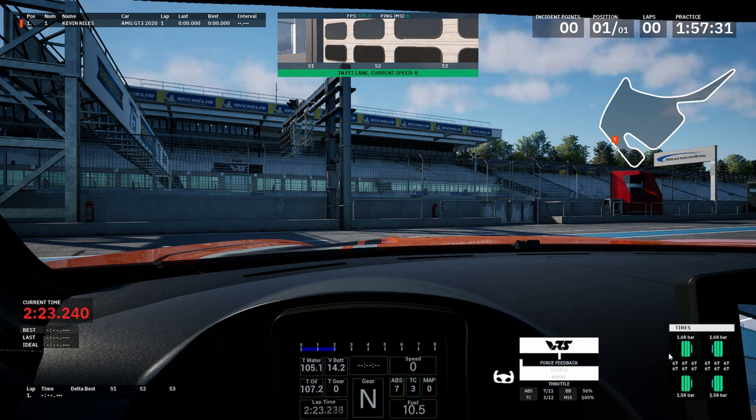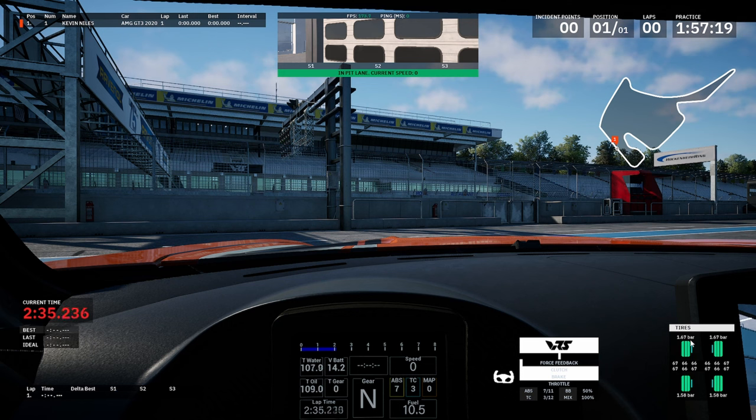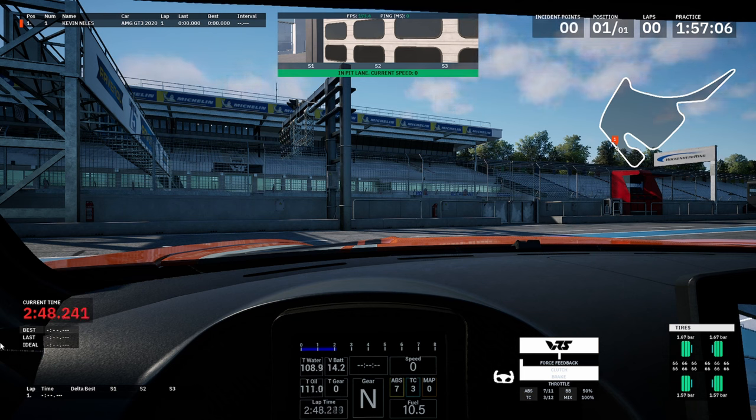We also have the tire HUD, which kind of reminds me of Project Cars because it's showing 1.68 bar. We don't use bar on ACC, and it's been so long since I've played Project Cars, but I'm pretty sure we did use bar there. I'm not fully clued up yet on what the correct tire pressures or temperatures should be.